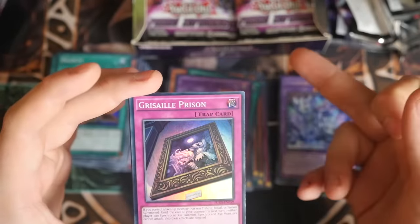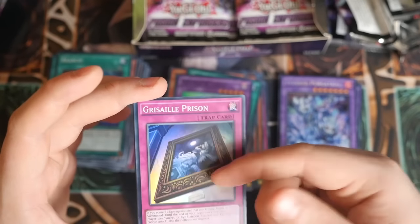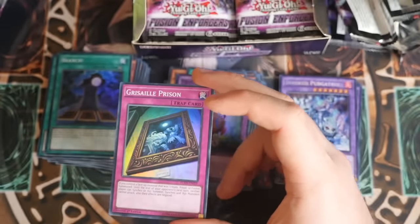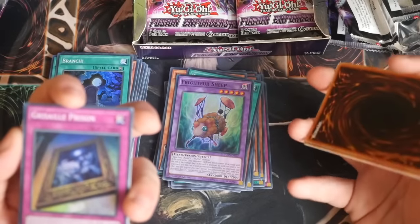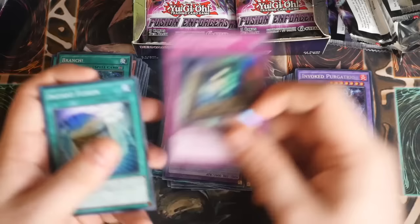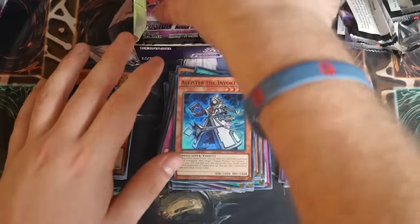Grazelee Prison is a very nice card - if you control a face-up monster that was tribute, ritual, or fusion summoned, until the end of your opponent's next turn, your opponent can't Synchro or XYZ summon, and Synchro and XYZ monsters cannot attack and their effects are negated. It's very nice going up against Wind Witches when they've got Crystal Wing on board, or Zoos. If you're playing Invokes or Frightfurs you can drop this on an opponent - it's like a cheaper D-Barrier. Fusion reprint, beautiful. Second Alistar, Homunculus, and Invoked Magnilicia.